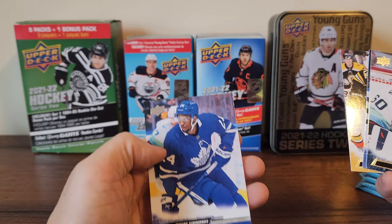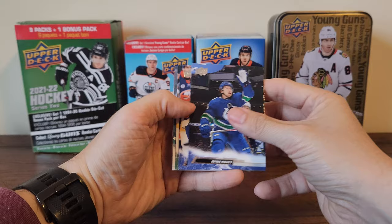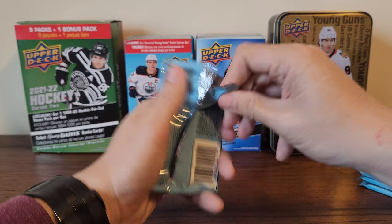Chris Driedger, Igor Shesterkin, Craig Smith, and Wayne Simmons. Quinn Hughes, Palmieri, John Merrill, Ryan Suter, and a canvas of Erik Carlsson. Jamie Drysdale, Barbashev, Connor Hellebuyck. Four packs to go still waiting on one more young gun.